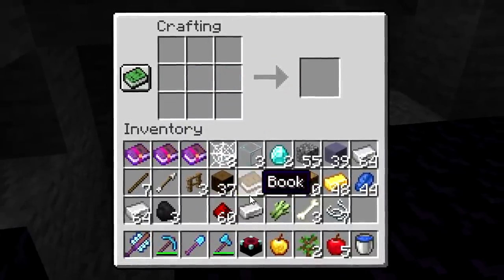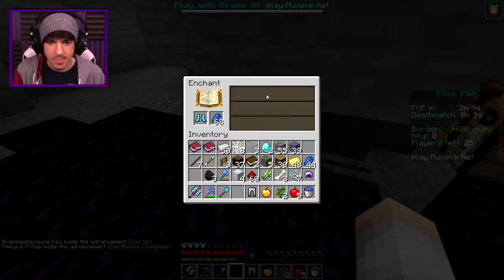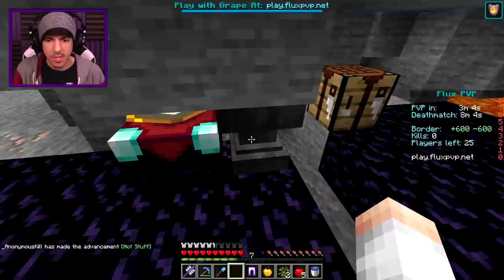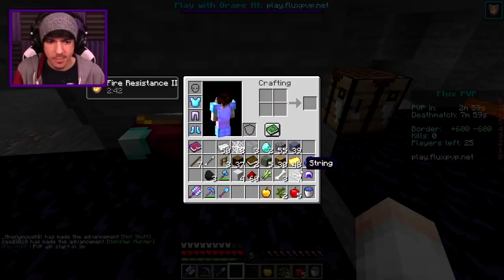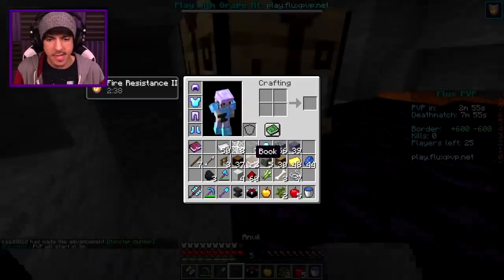We put the book on top and there we go — we got the enchantment table. Let's also get an anvil. Prot one on the helmet, prot one on the boots, and a full set of prot one for your boy. We could also do prot two on these boots — let's go ahead and do that. Prot two, pretty nice. Then we'll put the prot one pieces on. Let's see if we can find some more diamonds though — that is our goal right now.